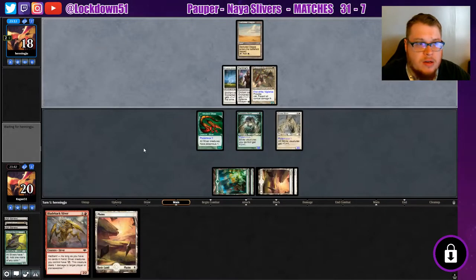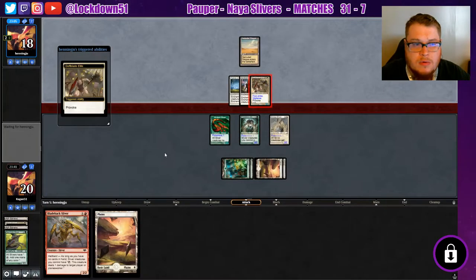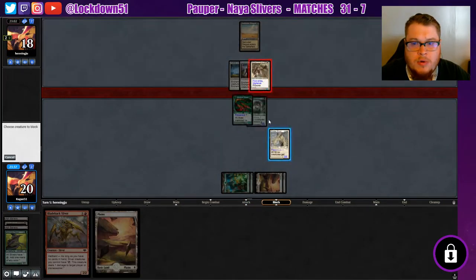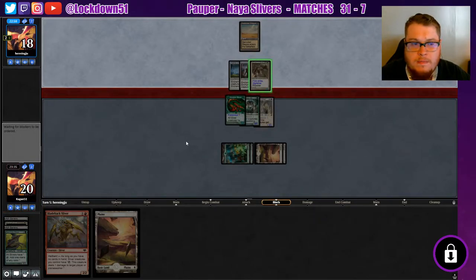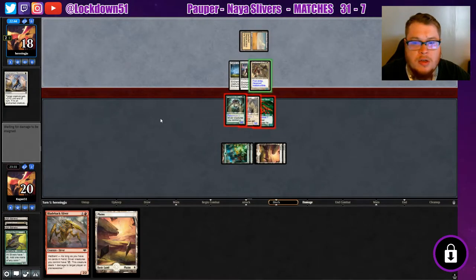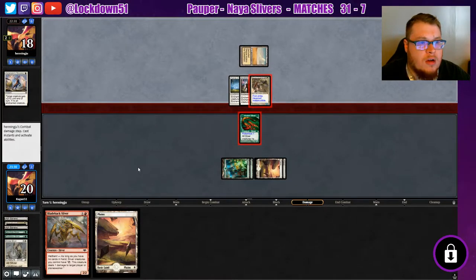If he doesn't get too big we'll double block and try to kill him. He's going to provoke one of my lords. We'll put everything on it in case they have some combat trick. Plus two, gains hexproof — alright. Well it still only kills one of my guys. He gains indestructible — that sucks. He eats one of my lords and he doesn't die because of first strike.